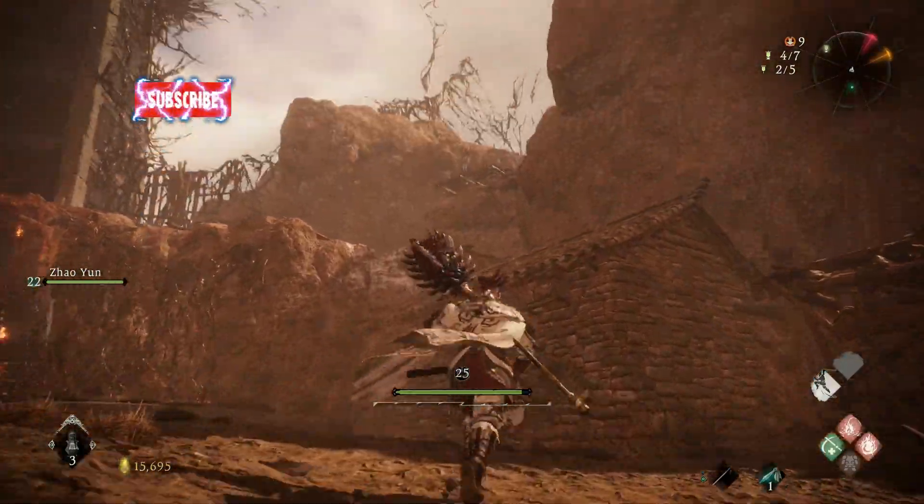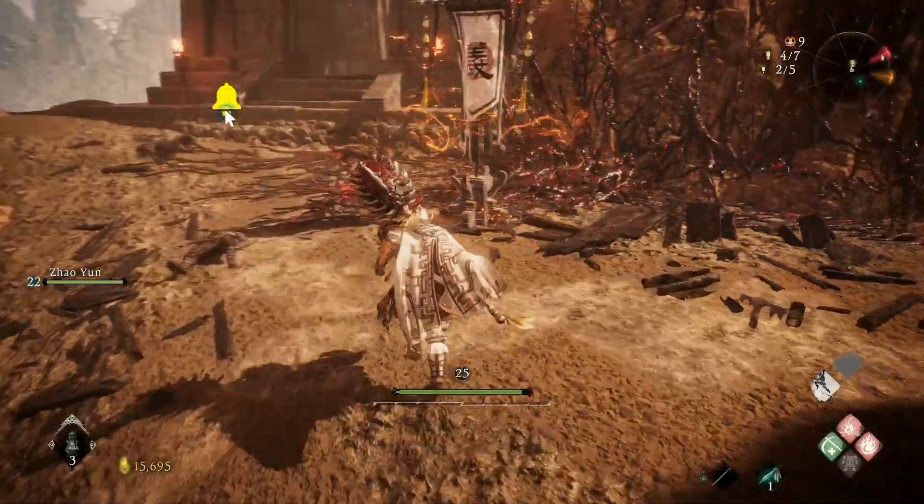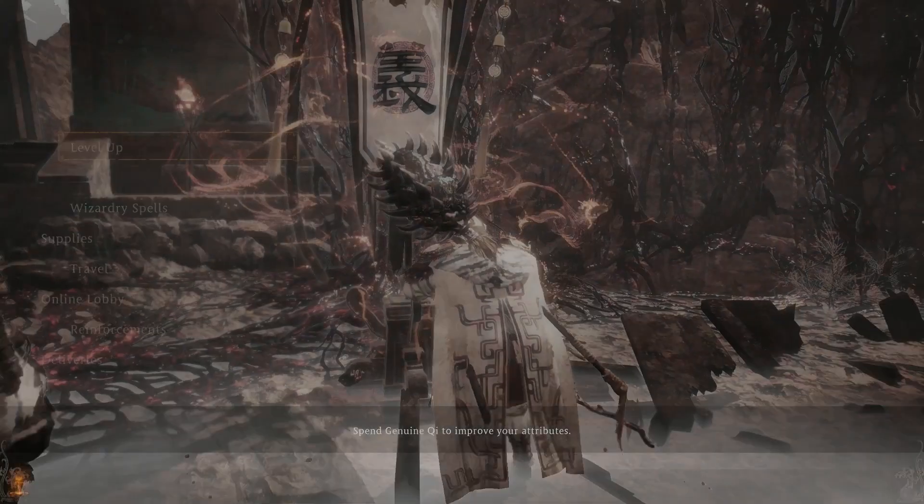When you get to here there are going to be some archers — take them out — and then there's a mini boss. Defeat him and you should unlock this rest spot.